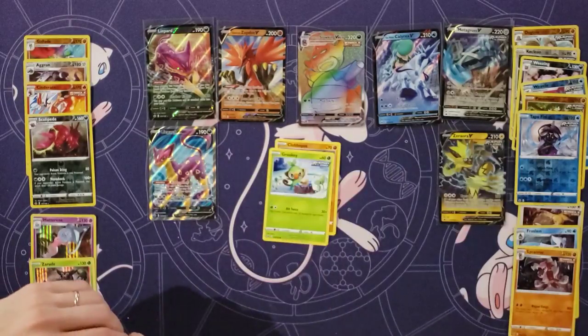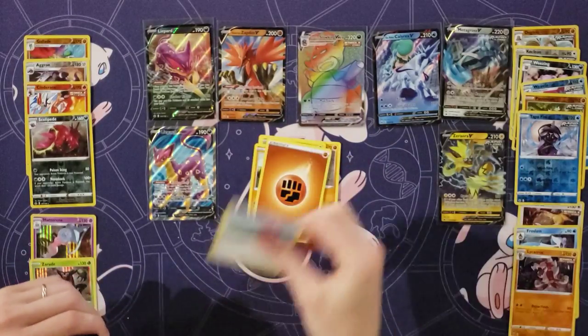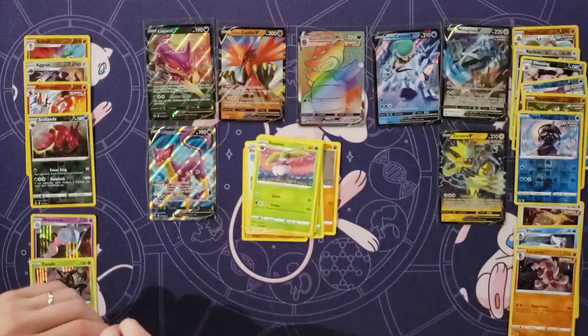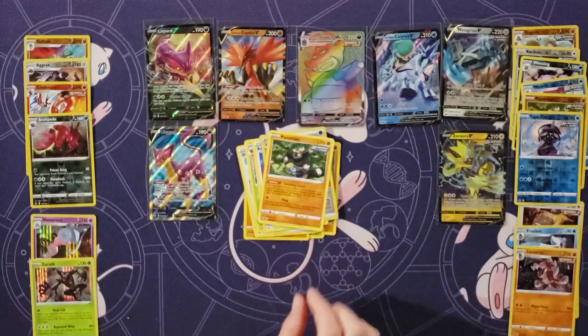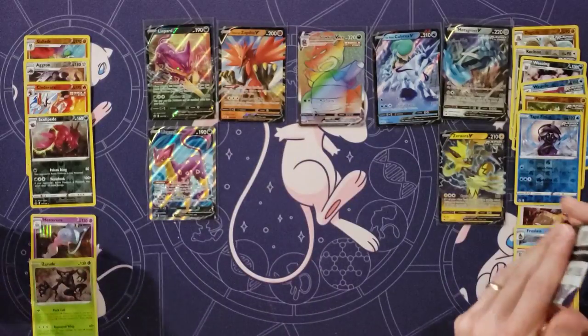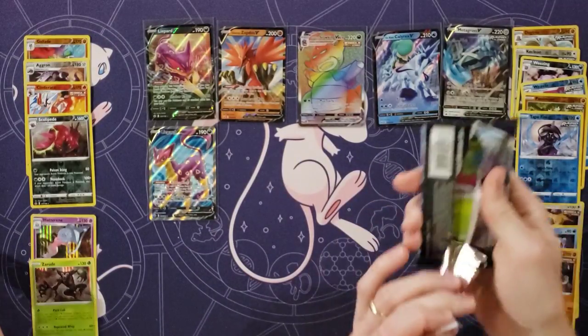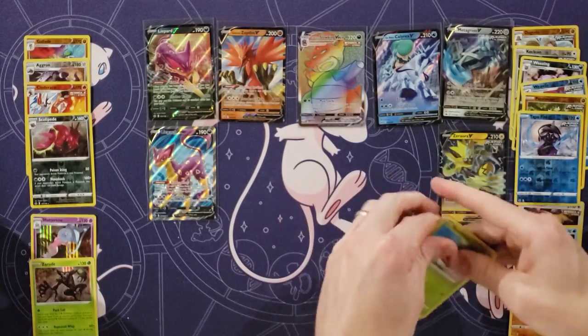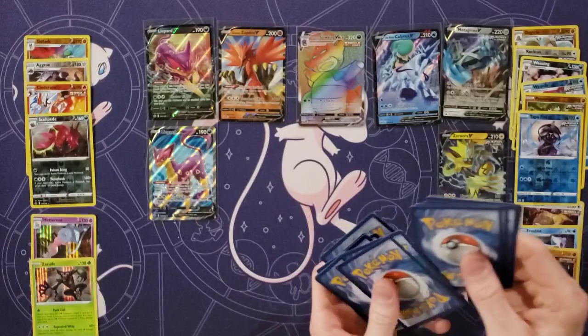Clovis, Grookey, Sneasel, Weedle, Farfetch'd, Energy, Dynatree Hill, Steenee, Karen, Impact Energy, and a Passimian. And lots of Passimians — those are a good rare to get from a playability standpoint.